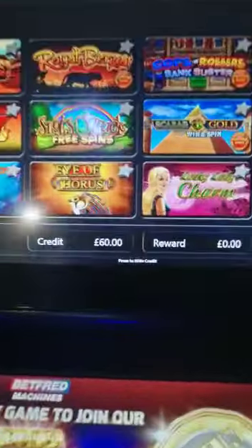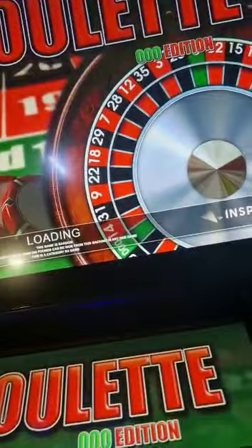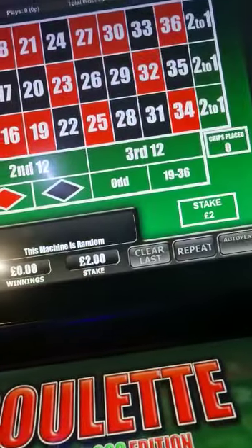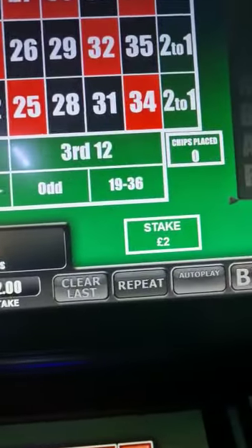Watch this now. I have 60 pounds on this box. These are the new rules — this is how we play it now. Place your bets. Only two pound a stake.